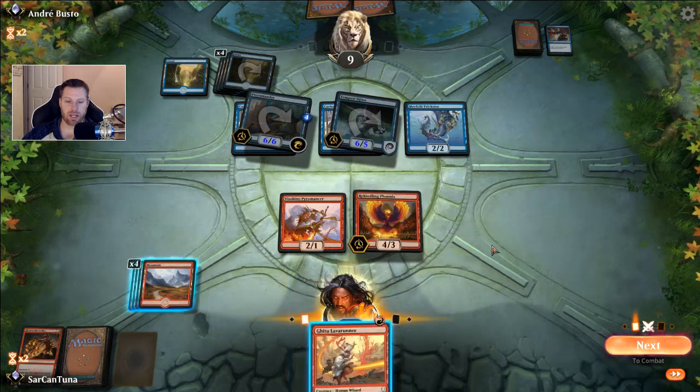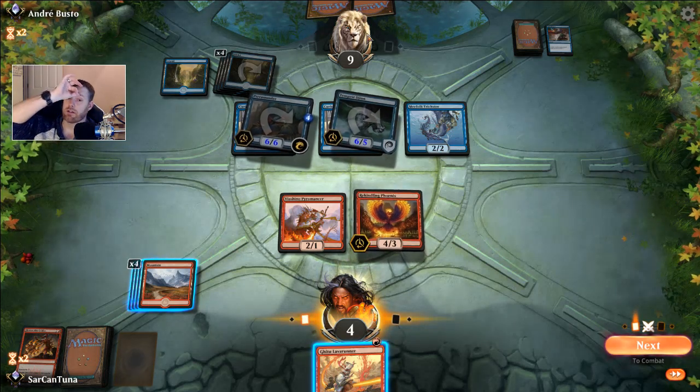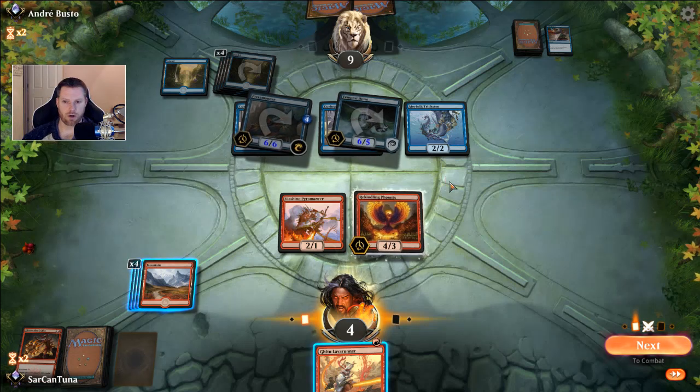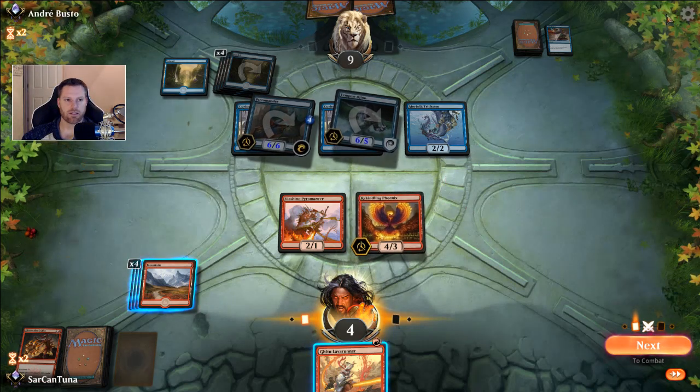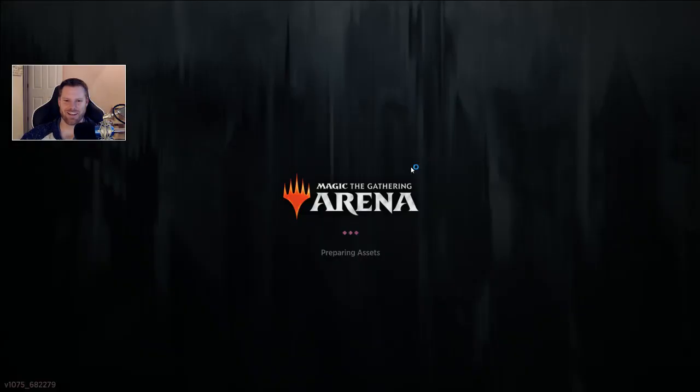Had this been Light Up the Stage, I could have won — he'd only be at five. There's a chance I could draw two cards that equal five damage easily in this deck. But we lose to Mono Blue. I did want to concede, but the game client just shuts down when you go to concede now — it's like, we noticed you want to concede, have a nice day, we're going to just close you down here, buddy.